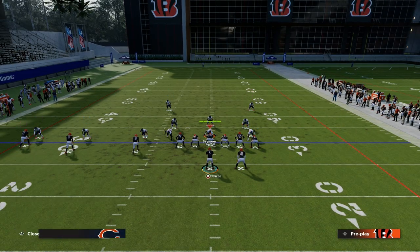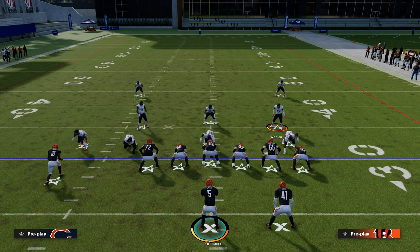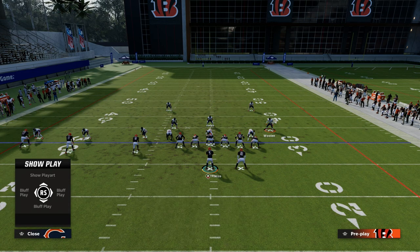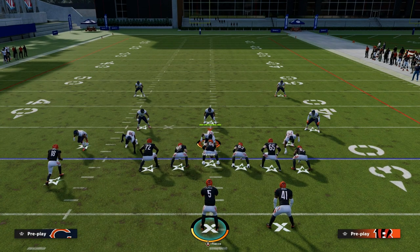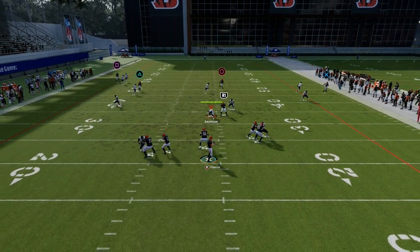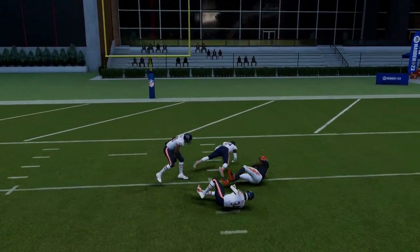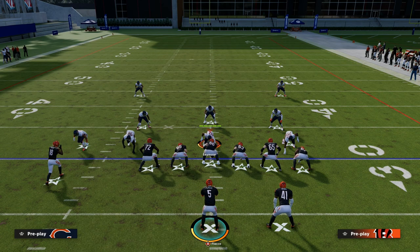Another way people like to play cover two man is a bracket style coverage — safeties in the thirds or outside thirds. If this receiver is pressed up in man coverage, he is going to win probably 90% of the time just free-forming inside. That absolutely destroys press man coverage and also destroys cover two man with safeties in thirds.